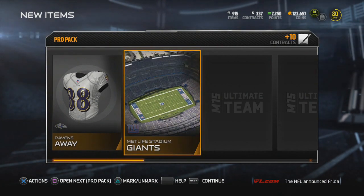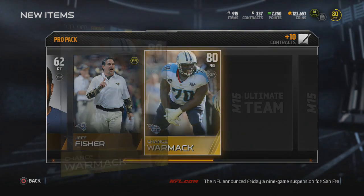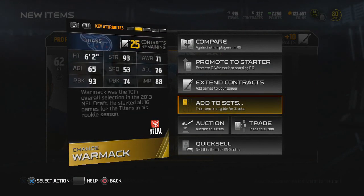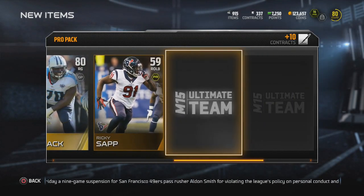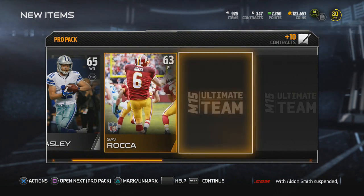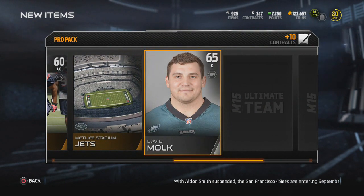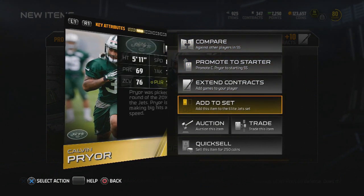We've got a good bit of packs left — probably pulling around four to five more before I end Part 2. We get Nick Becton, a Jeff Fisher, Chance Wormack — he does go into a set, but wow, his pass block is really bad. It's a gold card though, I'll take it. Then Jason Phillips and Allen Robinson. By the time this commentary goes up I'll be planning my pre-draft strategy for my fantasy draft — planning for this to go up around 8 or 9 central.